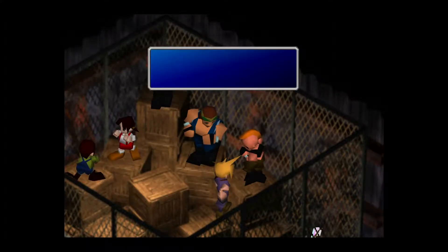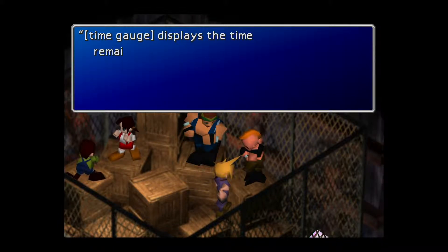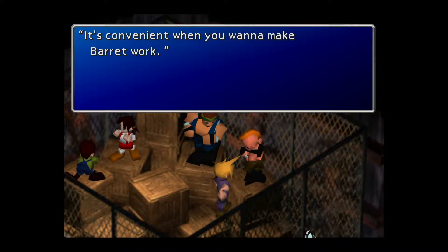I don't think I need to learn about escape — that's pretty self-explanatory. There are several gauges displayed. You can't check them now, so just remember what I tell you. The time gauge displays the time remaining until your next turn in battle. If the gauge is full, you may make a command. If you don't want to make one, press triangle and you can move to the next character. It's convenient when you want to make Barret work.